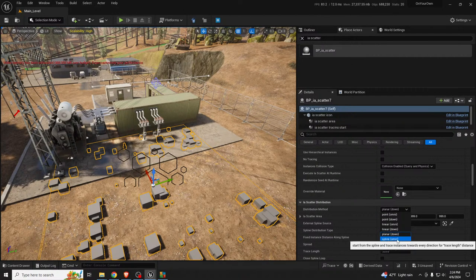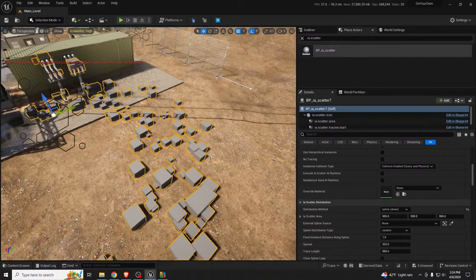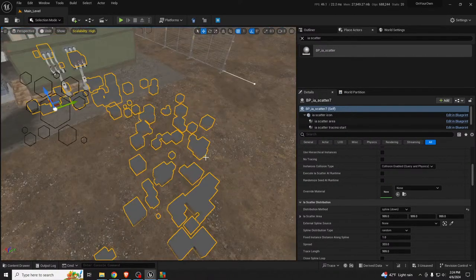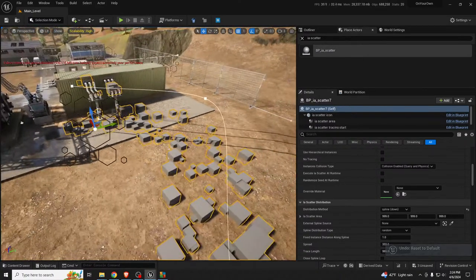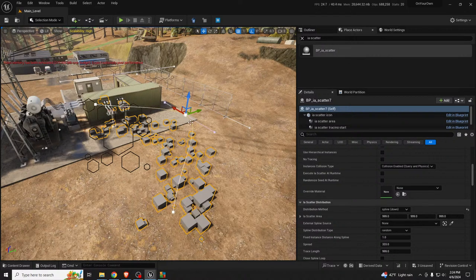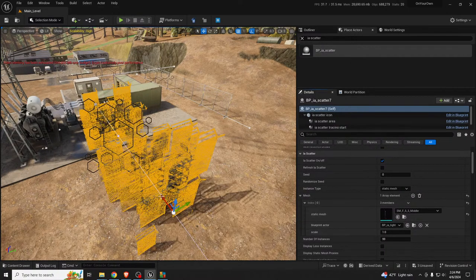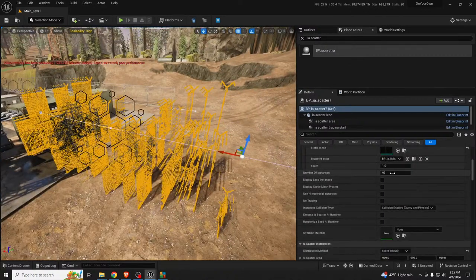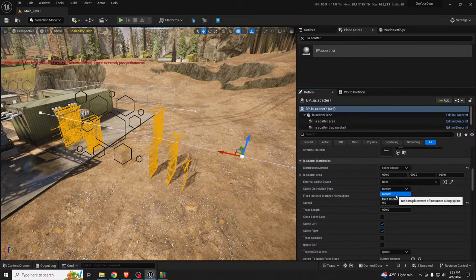I wanted it to be on a spline but I couldn't see the spline itself. There's no external spline source — there we go! Unreal sometimes you can't attribute it to anything. Now let's add the mesh — zero spread, fixed distance. This is why I really like this tool so much.